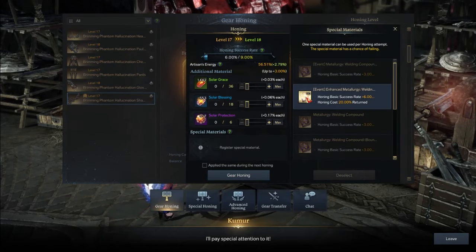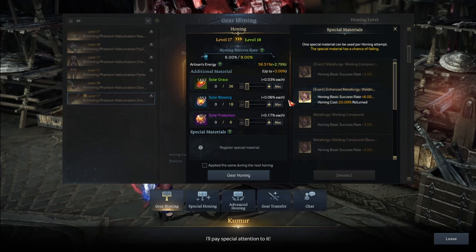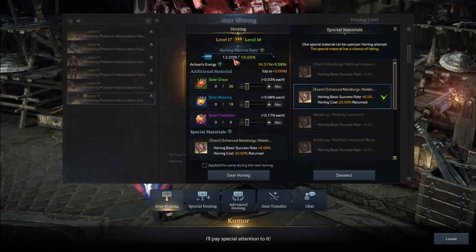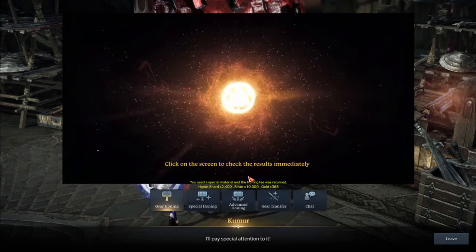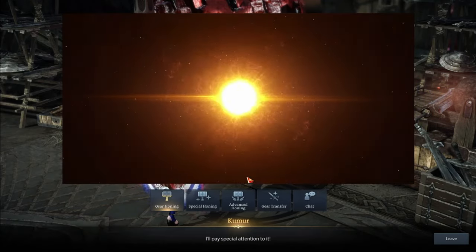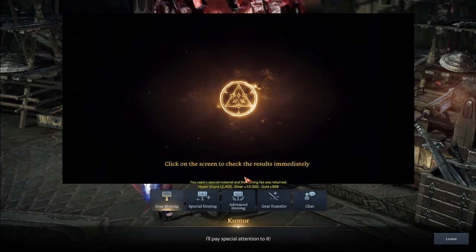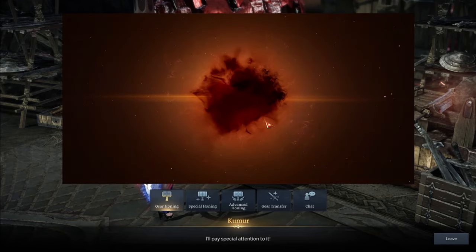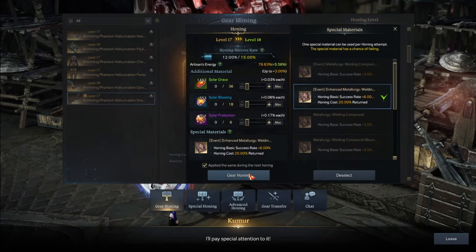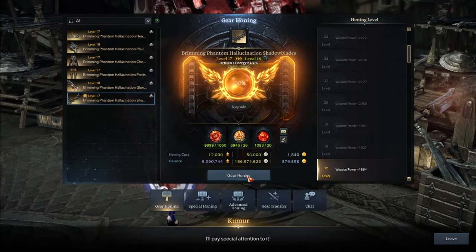Is this going to be fast or slow? Let's see. Off the rip, this book gives you a honing basic success rate of six percent and refunds you 20% of your gold, silver, and honor shards. I have a ton of honor shards so that's not an issue for me. We get 12 to 15 percent — okay, let's stop babbling and start honing. It looks like we're getting about 10% pity on average. I did hone this weapon before so the artisan energy is already kind of high.